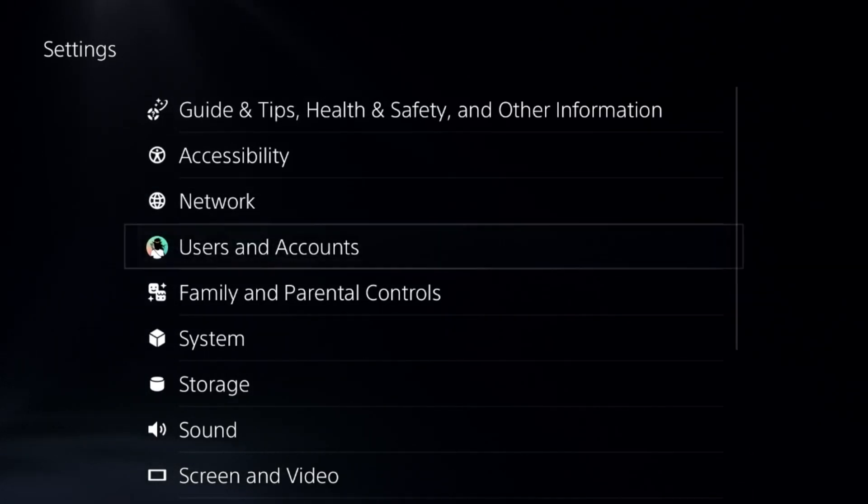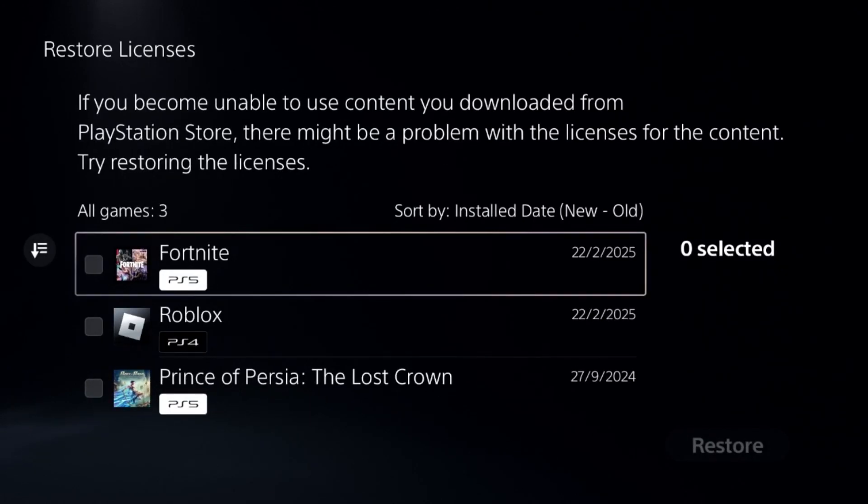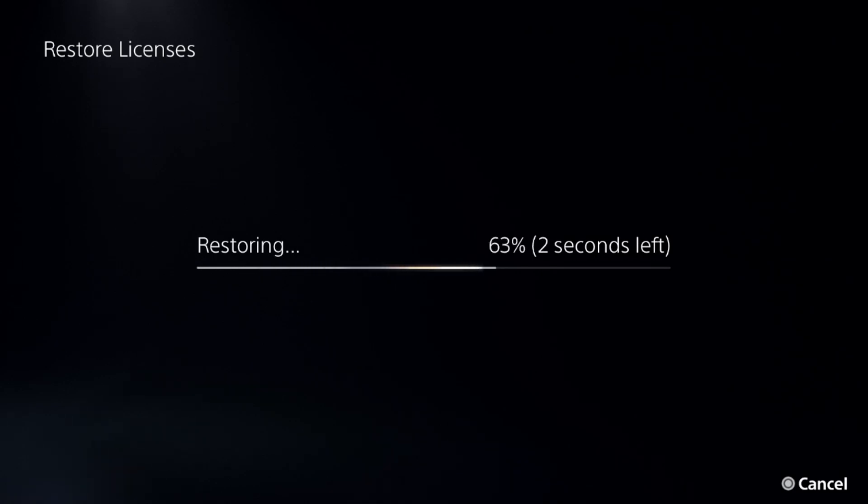To change your online ID on a PS5 with parental controls, select Other Options and choose Restore Licenses. Check all the games and apps from here and then choose Restore. This will take around four to five seconds to complete.